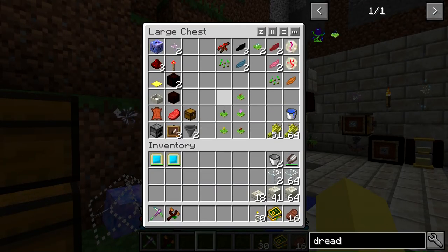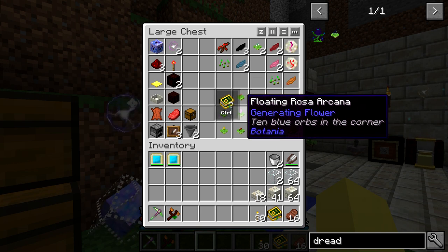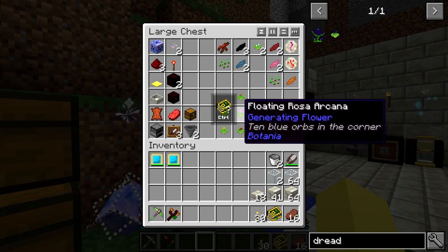In this chest right here there's everything we are going to need and then some. Everything in here except for the floating Bergamute and the floating Rosa Arcana is going to be required for this setup, but these two flowers are not actually needed — they just make it a lot better. The Rosa Arcana basically takes experience and turns it into mana. It's not a ton of mana, but when you breed cows you're going to get experience, and it's really just going to start sitting on the ground in an enclosed area that you probably won't be going to a ton.